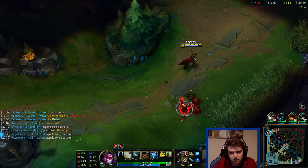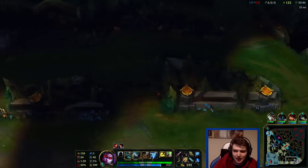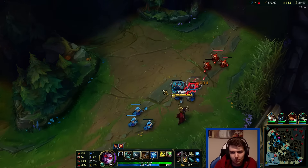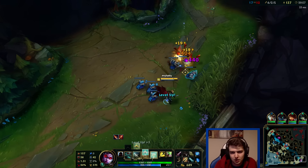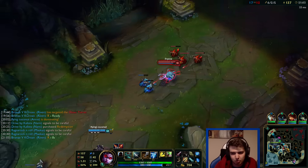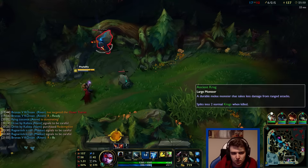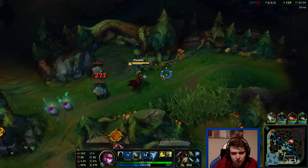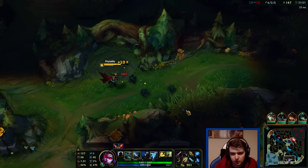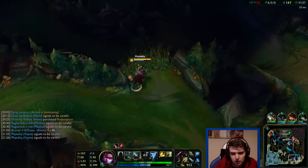Once I get my Phantom Dancer I'll be fine — I should be able to deal with pretty much anybody. Fizz is still going to be really bad for me though. I want to go take Krugs but I can't because it'll just take forever with all the little ones — not worth the time investment. I can't push further than this because I'll probably die. Not worth even though I could very easily kill this Jinx now. Shiv's chain damage actually helps with the jungle camp though — didn't think about that before.